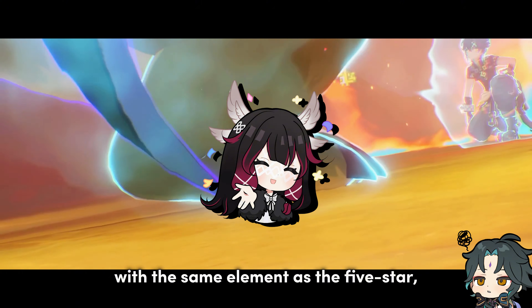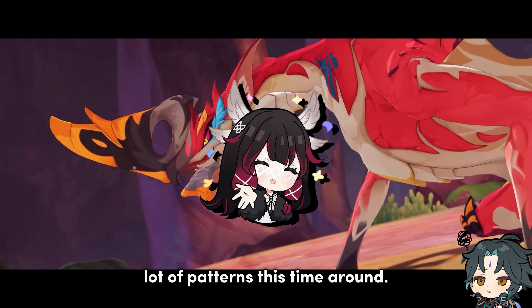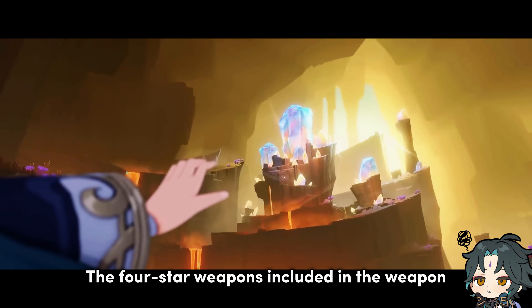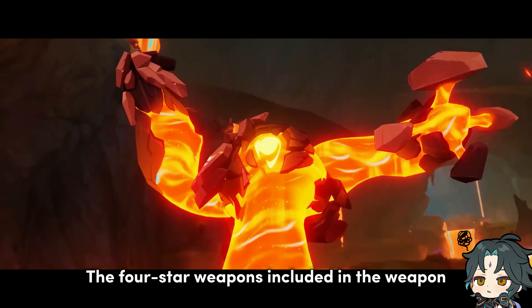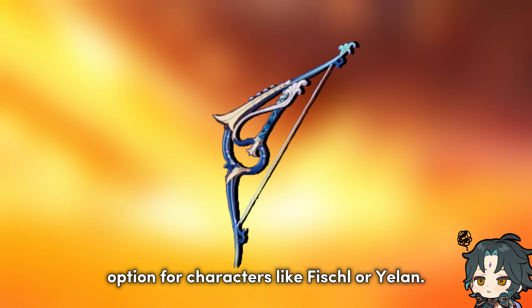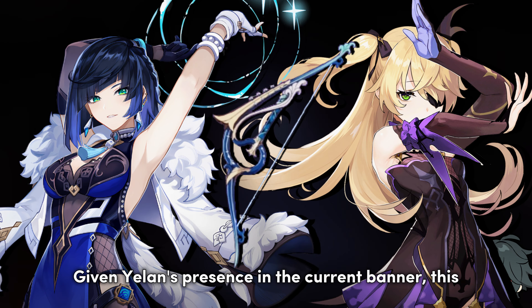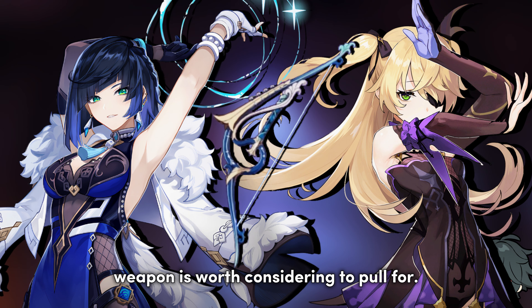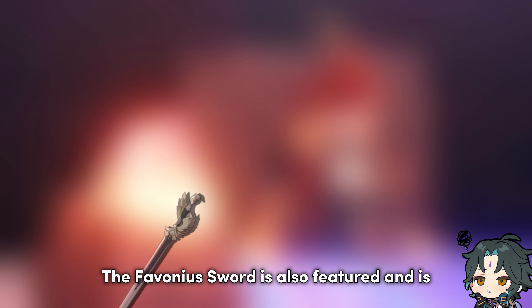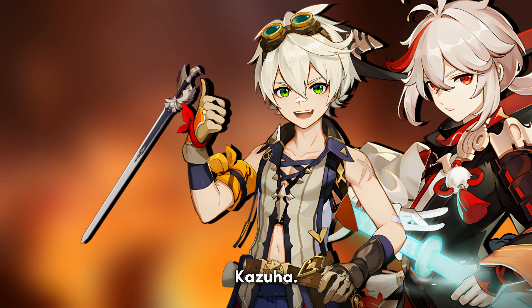Typically, developers include at least one four-star with the same element as the five-star, but it seems HoYo is changing up a lot of patterns this time around. The four-star weapons included in the weapon banner are the Stringless, which is an excellent option for characters like Fischl or Yelan. Given Yelan's presence in the current banner, this weapon is worth considering to pull for. The Favonius Sword is also featured and is a great match for characters like Bennett or Kazuha.